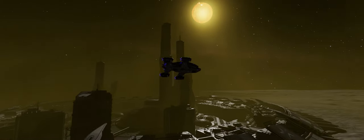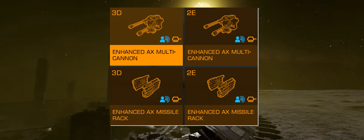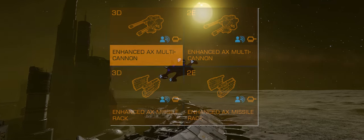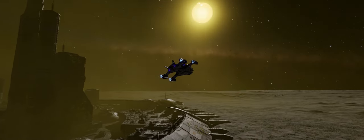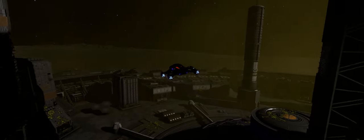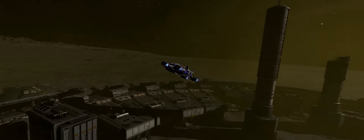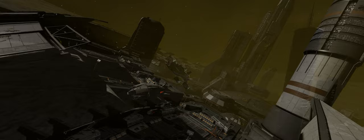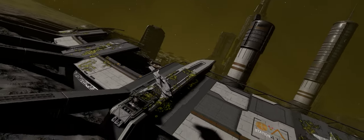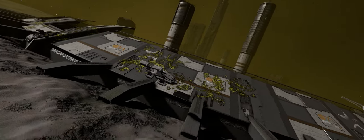At the time of recording you'll already find turreted class 2 and class 3 enhanced AX multicanons and turreted class 2 and 3 enhanced AX missile racks. A community goal for the fixed version of the enhanced AX multicanons is about to finish, meaning they will be in the game probably Thursday this week if not then next week, and there's a further CG running right now to develop a fixed variant of the enhanced AX missile rack that is likely to complete just as quick.